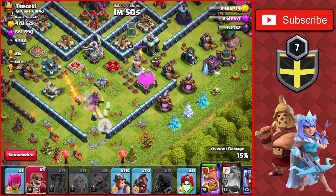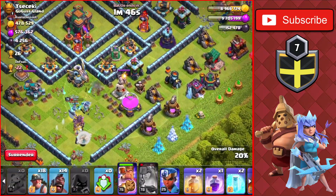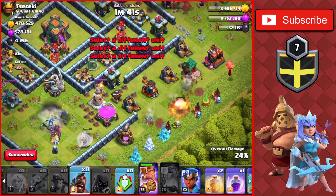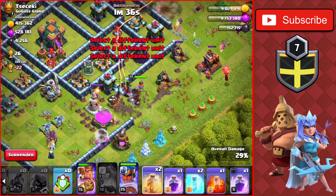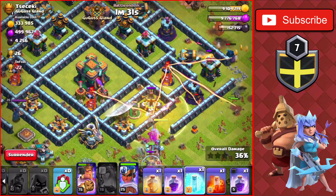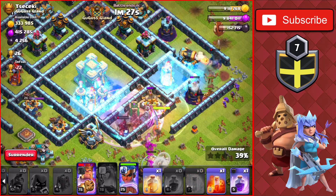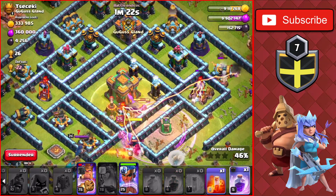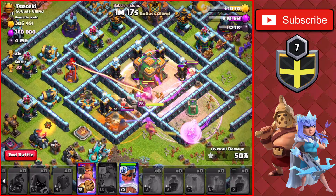The Queen uses her ability and takes down the enemy King, then goes down herself. We drop the Miners on the right side with the Hogs, and the Healers come over to help with the Hybrid heading into the base. We drop a Heal for the multi-Inferno Tower, then both Freezes on it, and drop a Rage Spell for the Hogs heading into the core, plus a Heal for the Hogs with another Rage Spell.